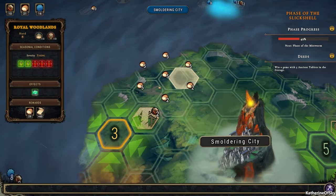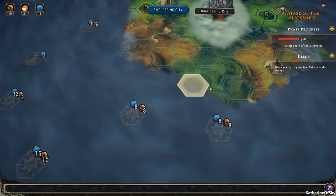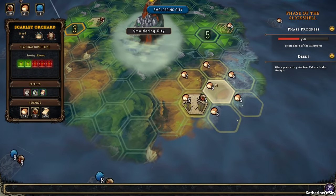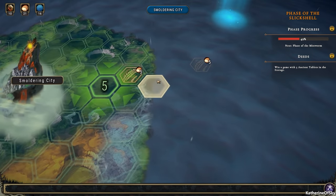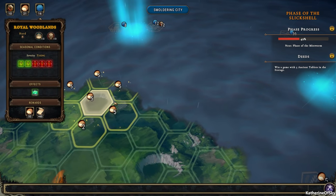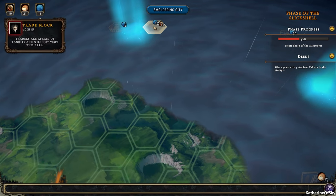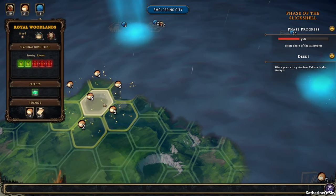So, Royal Woodlands — do we have any cursed anything? I haven't been to the cursed areas yet. I don't think I have anyway. Scarlet Orchards, Marshlands. All right, so we're going to go for that blue light. I really want to go there. This could be really dangerous with the trade block, but we're going to see if we can get there anyway.